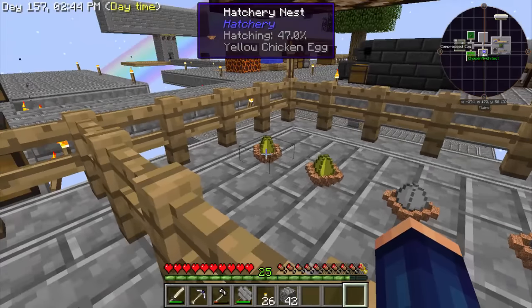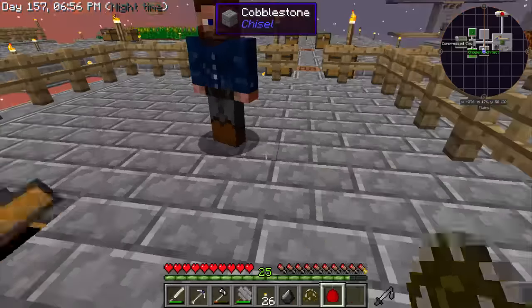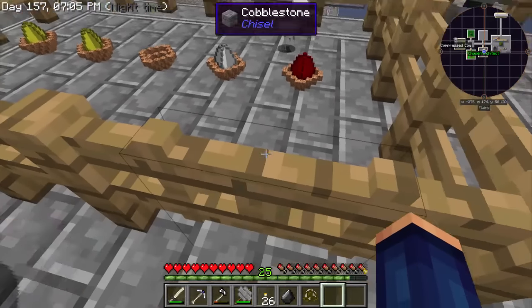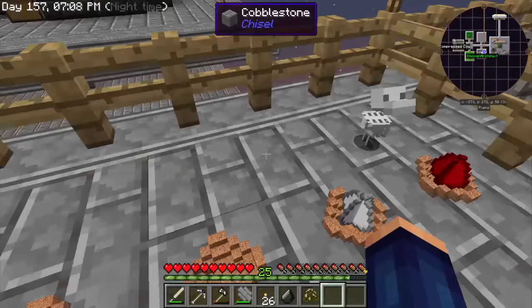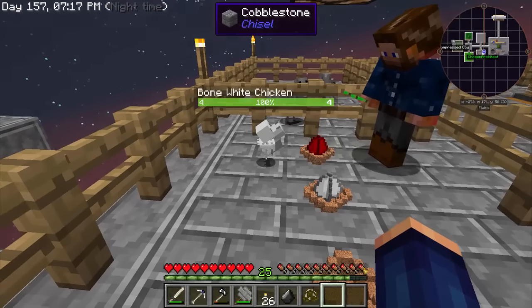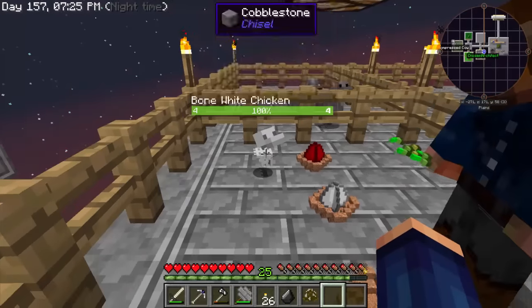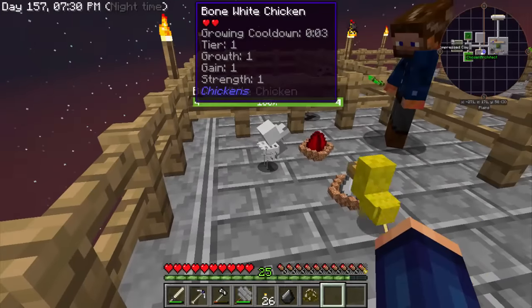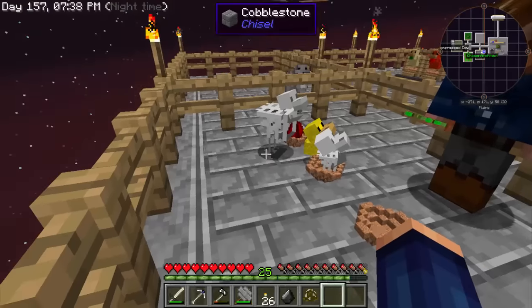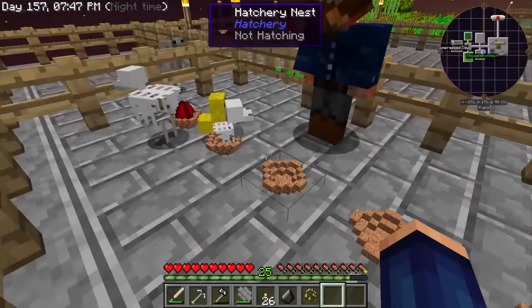We actually got a redstone chicken! I'm going to take that redstone chicken and start it hatching over here — we created one more nest. Oh, these are the coolest — look at that. It's definitely a bone white chicken. Look at this thing — it looks like a skeleton! I've not seen this before. When it's bigger you can really see the bone more defined. And there's a yellow one — perfect.